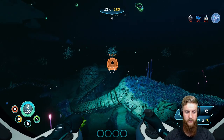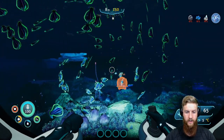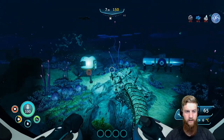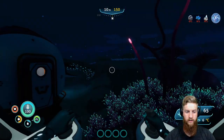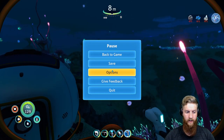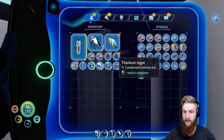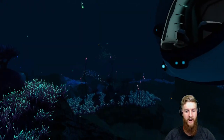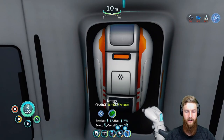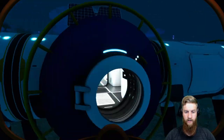Let's hop into this bad boy and get ourselves some food. What does a fabricator cost to make anyways? Copper or quartz - we got that. Didn't we just pick up a million quartz? Oh, we left it in the other base. Oh, can we deconstruct the fabricator in here? Wouldn't that be hype? Bet you we can't. Dang it. Just take it from that one, don't even have to build myself one - because I'm that lazy.